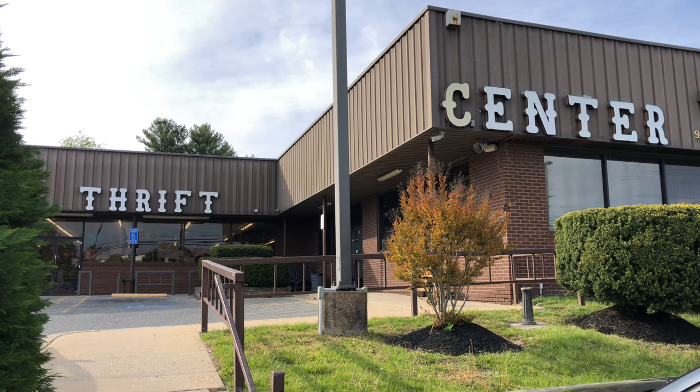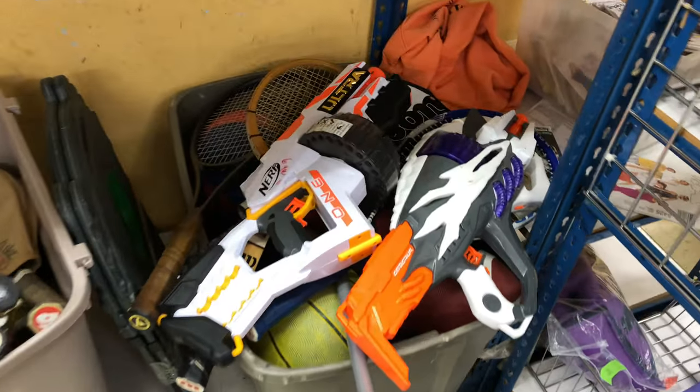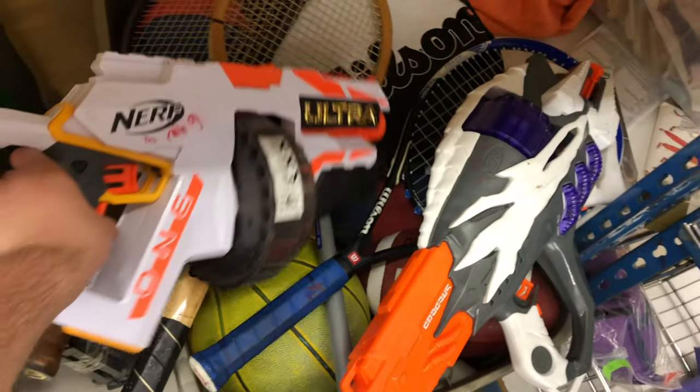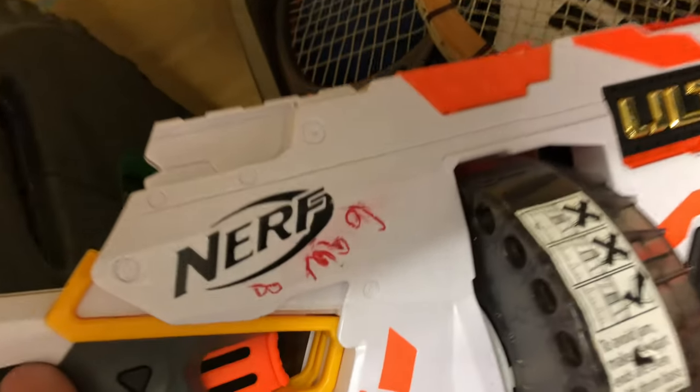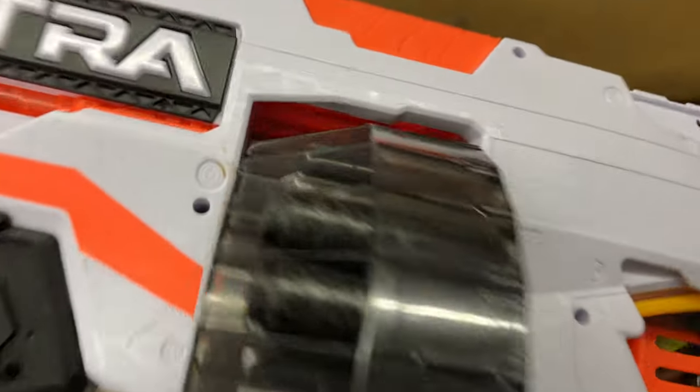Heading on to the third stop and sticking with the Ultra theme. We got the Ultra 1 — this is the first time I've seen this out in the wild. Seven bucks — not a bad deal. These blasters get kind of a bad rep, and here's one of the reasons why: the darts aren't that great. Look at that — the heads are blown off of this thing.